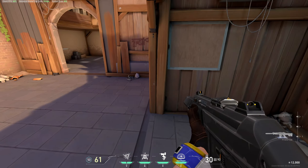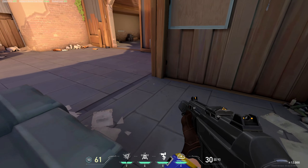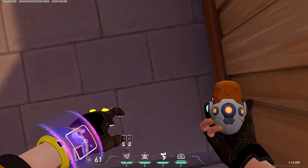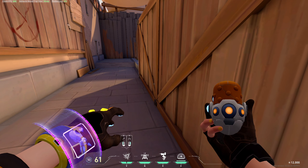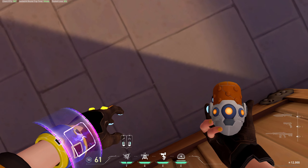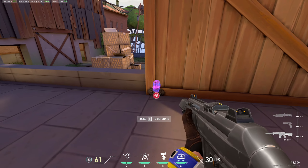Hey guys, welcome back to another video. Today I'm going to be showing you my Killjoy setup for Seaside on the practice range. First, we're going to start with our mollies. You stand right on top of this here and aim over here, left click. Then your second one, you stand over here, aim at this lower ball, and right click — it's a bit higher up than normal.